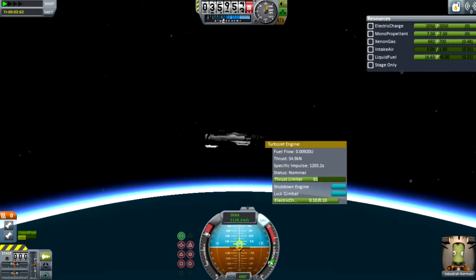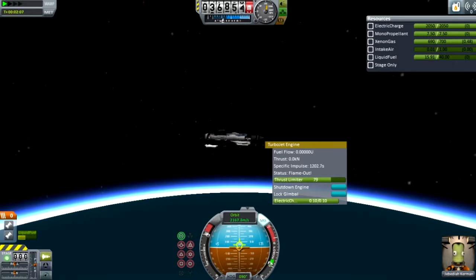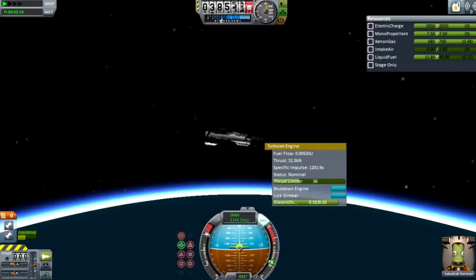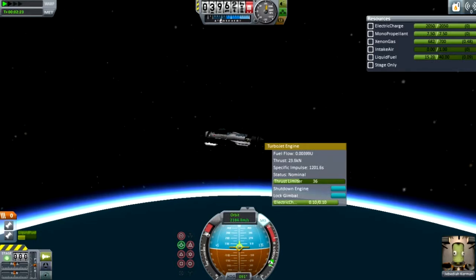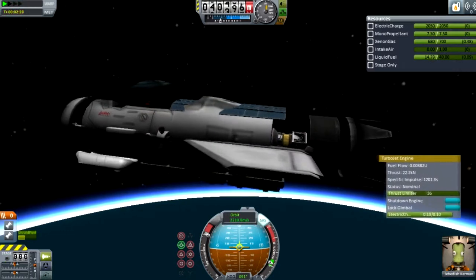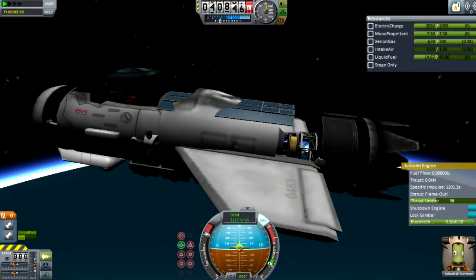Right here, what I'm doing is I've activated the ion engine. And instead of thrusting down because I'm losing air and my jet engine is flaming out, I'm putting the thrust limiter down manually on the jet engine so that I can maintain maximum thrust on the ion engine. I'm just trying to show you guys how small of a plane you can put one of these little engines on. It's a really simple ion plane.